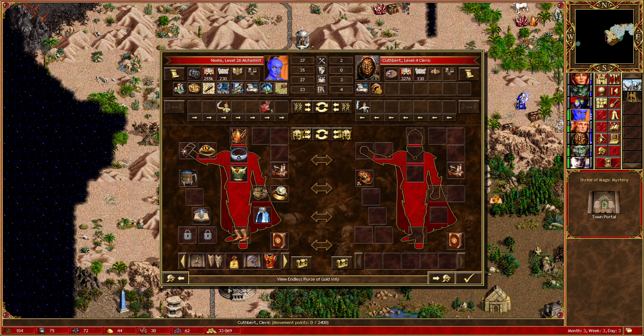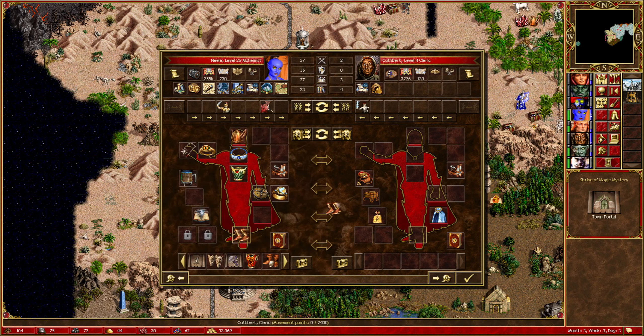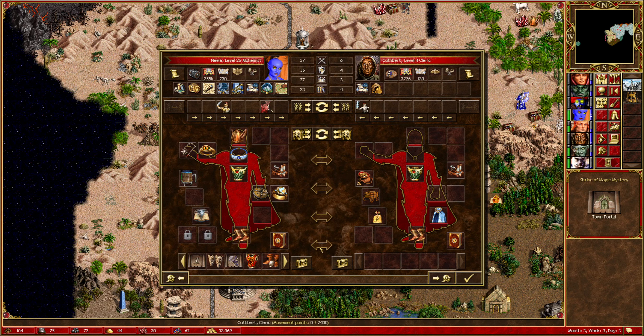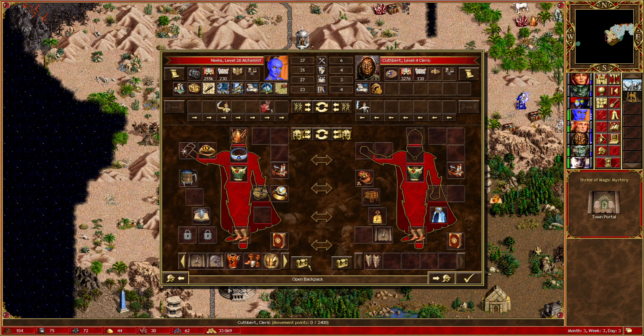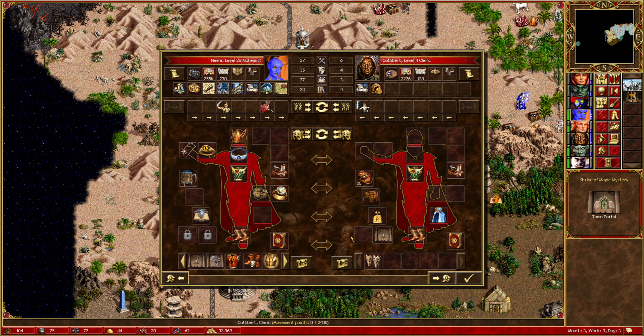Let's pop the purse of gold on Cuthbert, and we'll pop our cloak on Cuthbert as well. We've got a cart of wood there. Might as well give the mana charm to Cuthbert. I've got a duplicate of the Boots of Speed, so Cuthbert can have those too since I'm feeling generous. I've got a spare chest piece as well. Let's give him a slow scroll since I've got duplicates of those. I don't think Dragonbone Greaves are ever going to be useful because I do have Sandals of the Saint to swap in if I wanted stats on my boots.